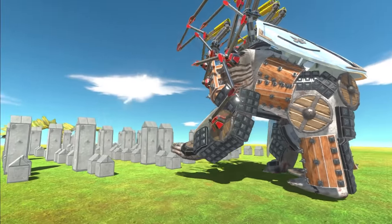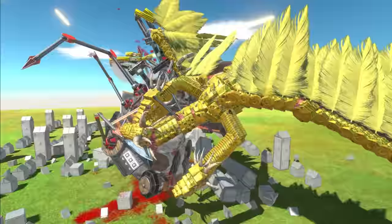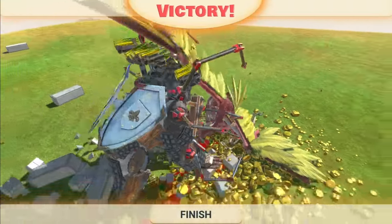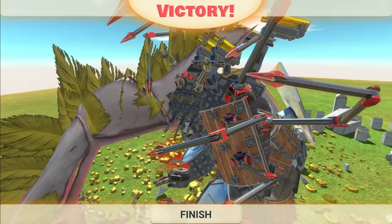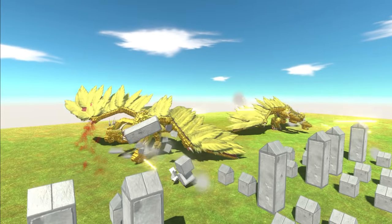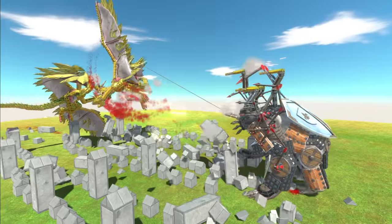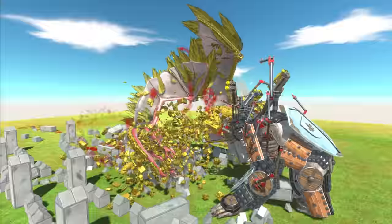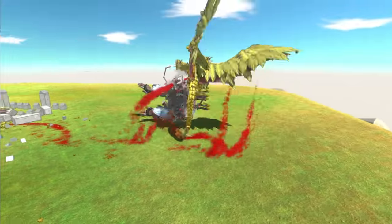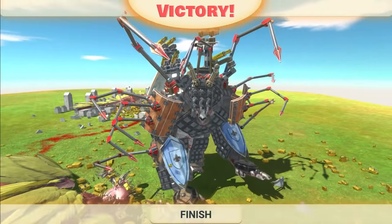Let's try End Guru versus King Ghidorah. Big punch from Guru and King Ghidorah is down. I have made this guy to be an absolute unit, but can he take on two of them? Here we go. One is already down — the other's still alive, fighting for its life, and it is dead. End Guru is just too overpowered.